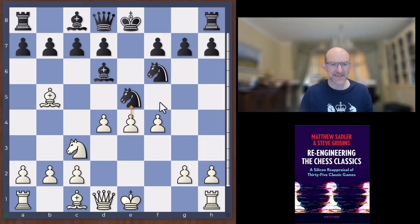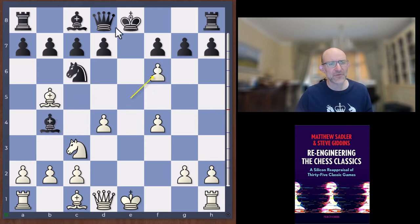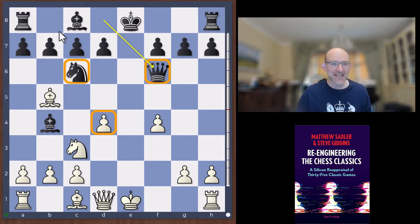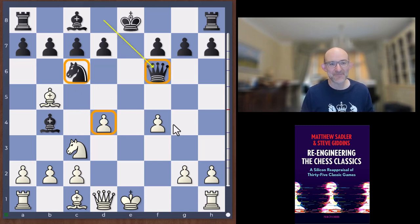Here Lasker had to make a crucial decision, and as so often against Janowski, he got a bit confused and made a very bad choice. Knight c6 had been played in Marco against Gunzburg in 1901 at Monte Carlo and is definitely the best idea. After e5, bishop b4, ef, queen f6, the queen and knight are combining against the pawn on d4, putting pressure on the white position. Also the knight on c6 is nice and safe — d5 is not causing it problems — whereas with the knight on g6 it's very exposed to f4-f5.